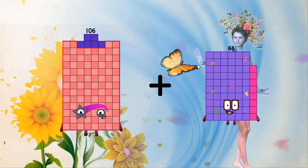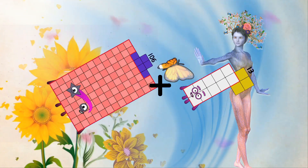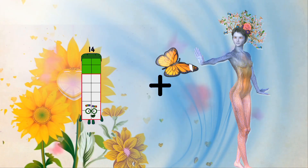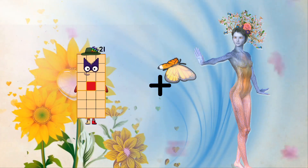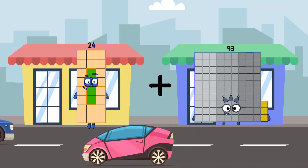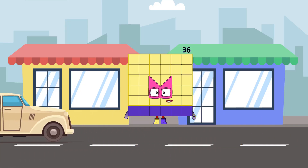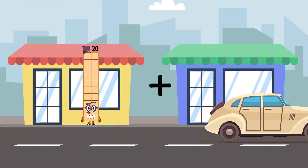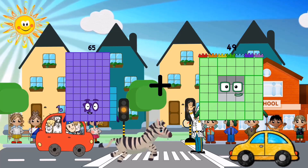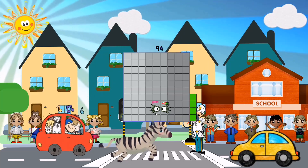106 minus 13 equals 119. 24 minus 12 equals 36. 65 minus 29 equals 94.